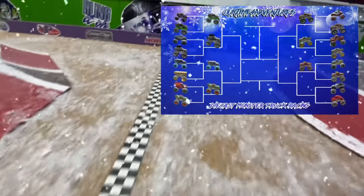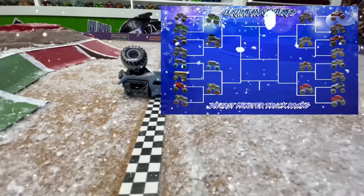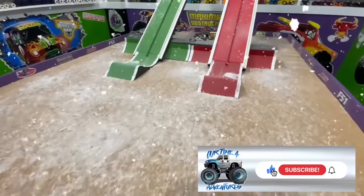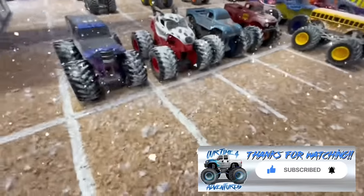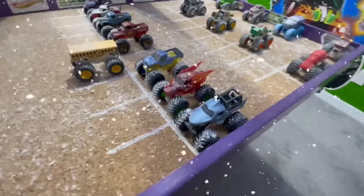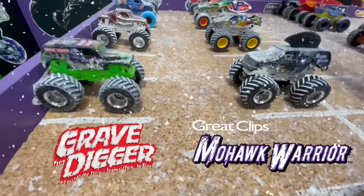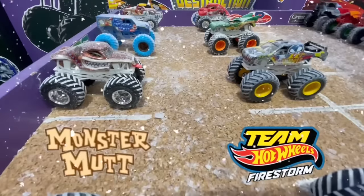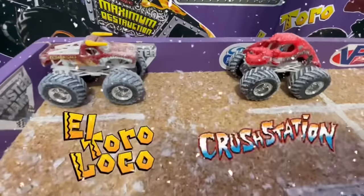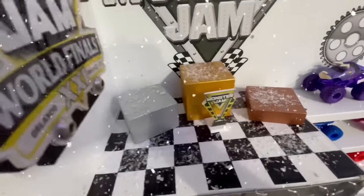The first round of this race has been absolutely wild with some huge crashes and close calls. It is Hot Wheels Crustacean bringing home yet another win for the Hot Wheels team. That is seven trucks moving on for Hot Wheels and only one for Spin Master. The old snowy Hot Wheels trucks sure seemed to be handling the snowy track a whole lot better than the new Spin Master trucks. Can Spin Master Ice Cream Man hold on and make it to the finals? Or will Hot Wheels continue to dominate? The trucks moving into the second round are Hot Wheels Gravedigger, Mohawk Warrior, Monster Mutt, Firestorm, El Toro Loco, Dragon, Crustacean, and Spin Master Ice Cream Man.